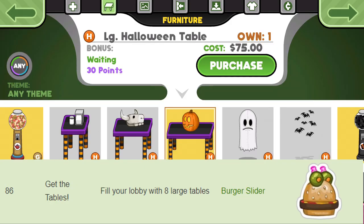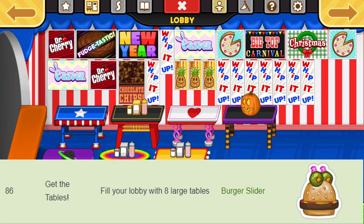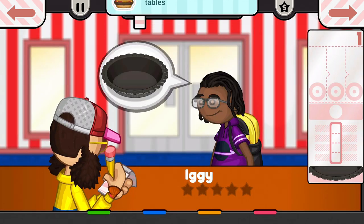Next up is Get the Tables. This one is pretty self explanatory, but you just have to put 8 large tables in your lobby at once. You can either buy the tables or get them from the minigames. I'm pretty sure that there are only a couple of minigames that include large tables — these would be Slider Escape and Rico's Chili Works.